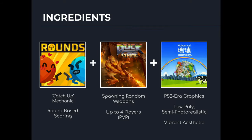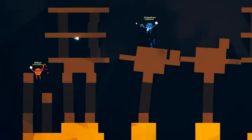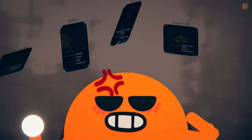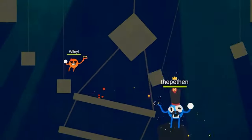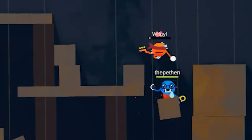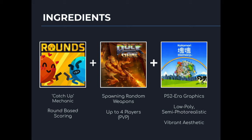Our game has three key ingredients. We have Rounds, Duck Game, and Katamari Damacy. For Rounds, we really liked the catch-up mechanic where you could get a bonus or a perk after the end of each round. If you're not doing so well in the game you'll get a better perk, and if you're doing better it might not be as significant. Given this works with a round-based scoring, Rounds works really well with this catch-up mechanic.